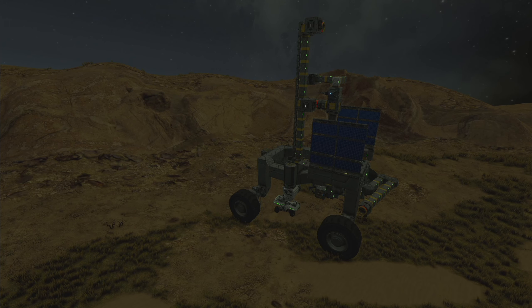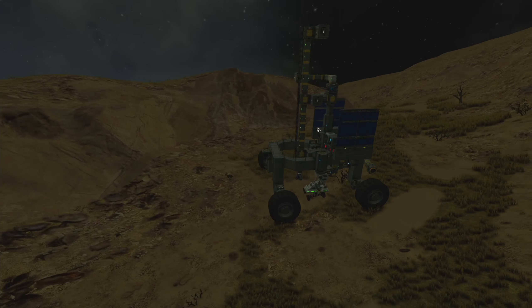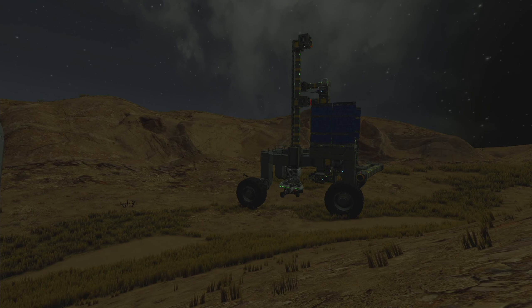Howdy folks and welcome back to more wasteland survival on Pertam. We're loaded up and about ready to head over to the nickel mine to the north. I've got some solar panels put on the mobile drilling rig. The sun is just starting to come up. I made a little tiny almost throwaway buggy so I don't have to walk back once I've got this thing established at the mine.